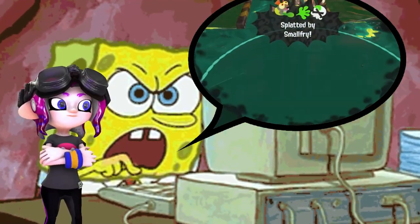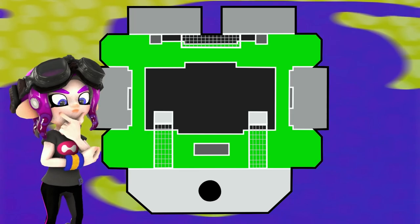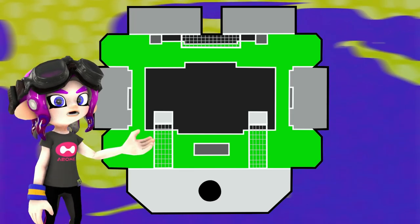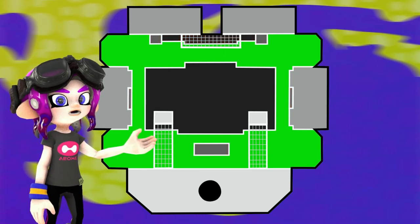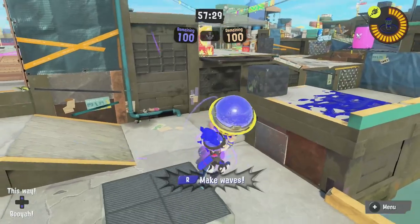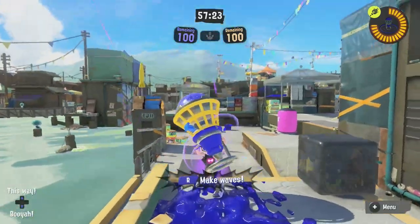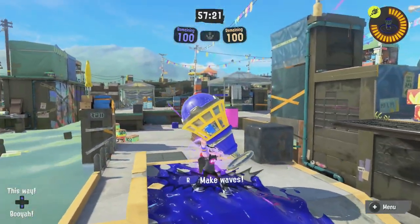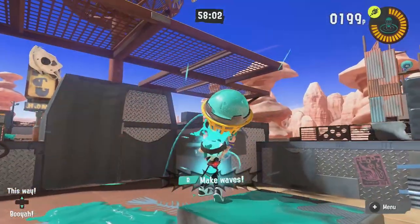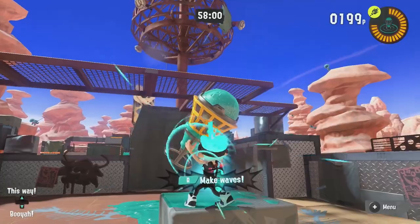But what if you get Wavebreaker and can't escape the Salmonids chasing you? I've thought of a lot of these problems, and hence the reason for these blocks scattered throughout the map. If you get something like Wavebreaker and can't defend yourself, you'll be able to jump back to a block to defend yourself from a better position, allowing you to regroup and move away from the team. There's also a version of the stage where the grates are surgeable so you can get on top of them with ease, but that's a concept for another time.